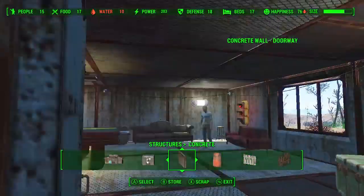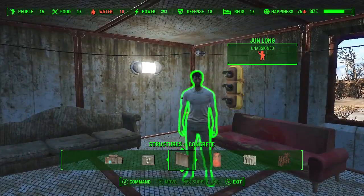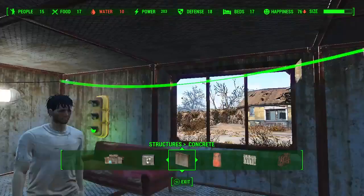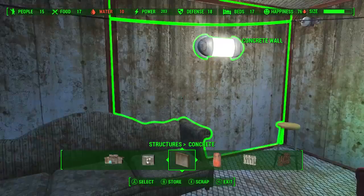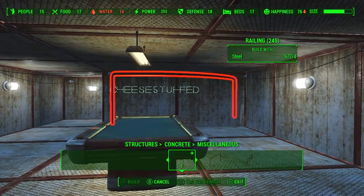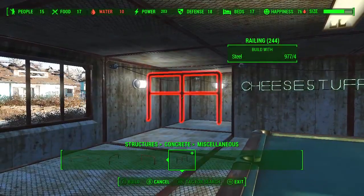We're going to go into this building here and explore a couple of the other things added to Wasteland Workshop. These lights here on the wall are new. The stoplight — as you can tell — is new. Also, I forgot to mention there are rails. You've got a long rail, a curved rail, a short rail, and a short rail with a rail in the middle with another rail across the rail. A lot of rails.